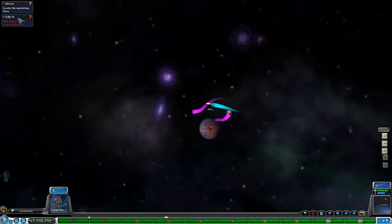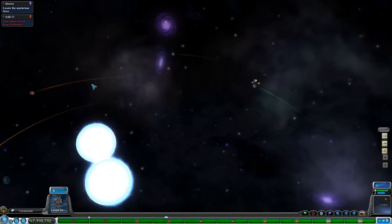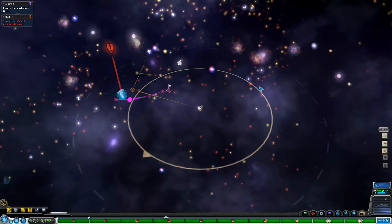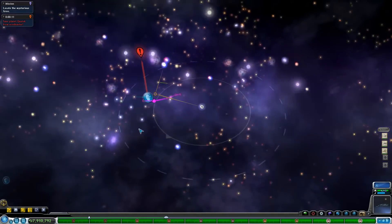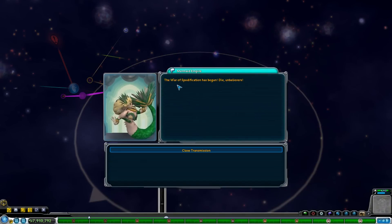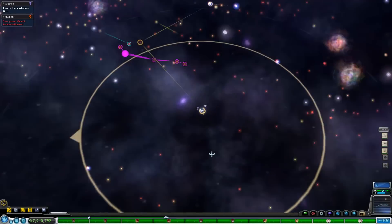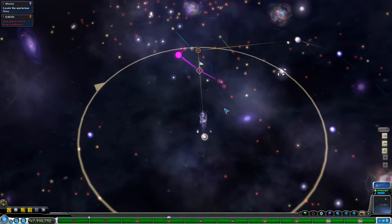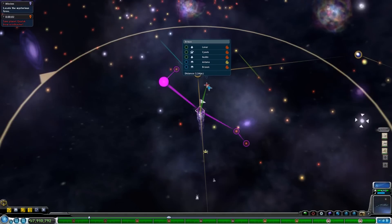I'm going to go poke at some mermaids. We're unfortunately not going to be able to save planet Quartok which is on the other side - it's so far away. The war of sputification has begun! The mermaids have begun fighting. That means loot! That means treasure that we are going to be able to collect. Let's go over and start picking a fight with the mermaids pretty soon.